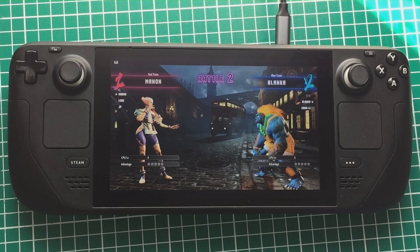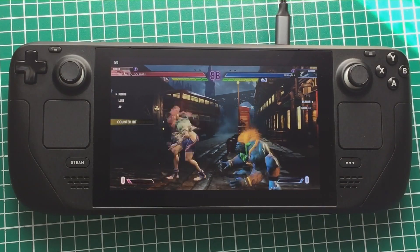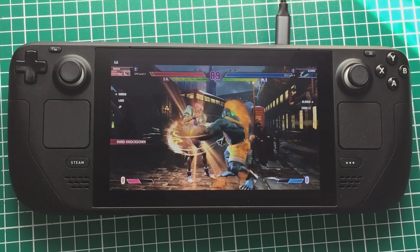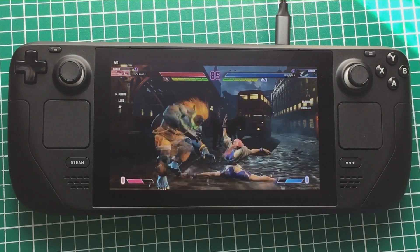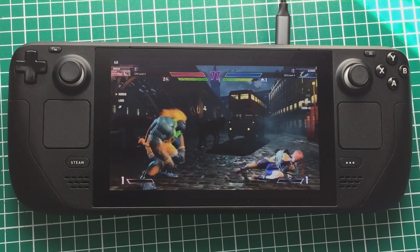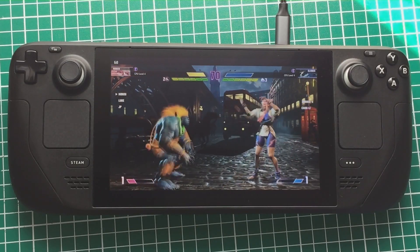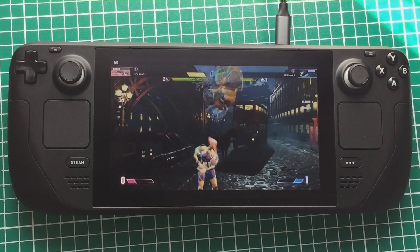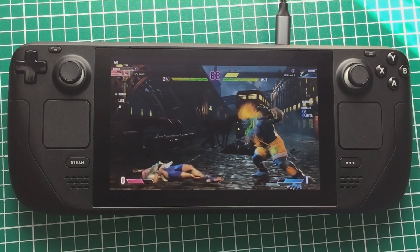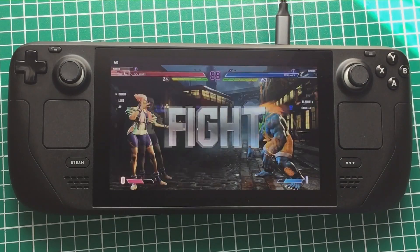This is a fantastic game and we're going to look at the best settings for playing online. The online is fantastic - even playing on Wi-Fi on a Steam Deck, the netcode is excellent. The best online fighting game experience I had on a handheld before was Mortal Kombat 11 on the Nintendo Switch. With Street Fighter 6 I tried classic controls but can't deal with only four face buttons and two shoulder buttons missing, and the Steam Deck's d-pad is okay but not great, so I decided to give modern controls a shot.